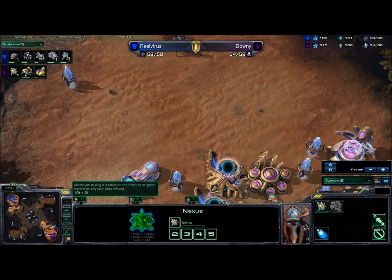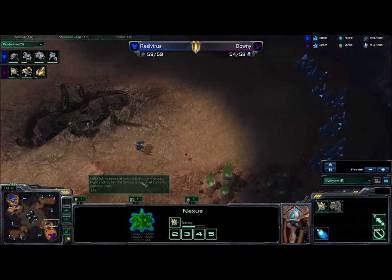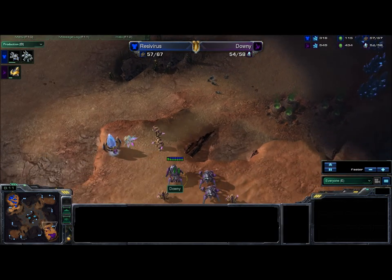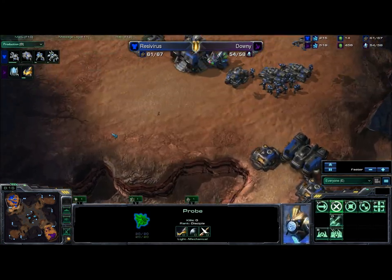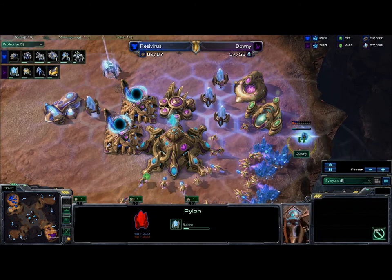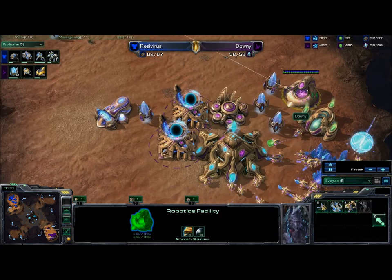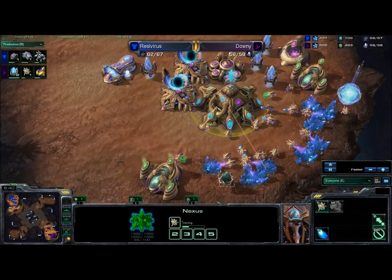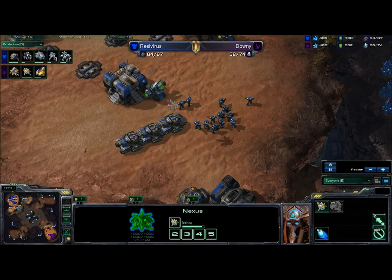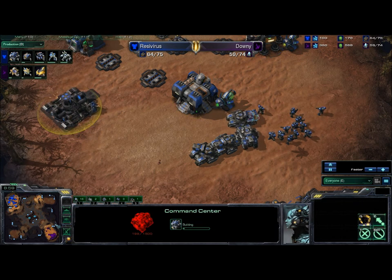Normally if you don't go for heavy gateways off the start, I'd expect him to either add one more gateway or drop the Nexus. The probe down here will be very aware of any expansion that comes down. We see the robo is still up, no Immortals being made yet — well, there's one Immortal being made but no more currently produced. Still waiting for maybe another gateway or an expansion. The minerals are getting a little high, but this is gold league play. It's a lot easier to sit back and critique than to actually do it myself.